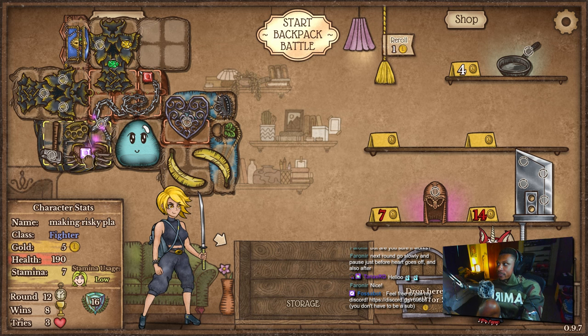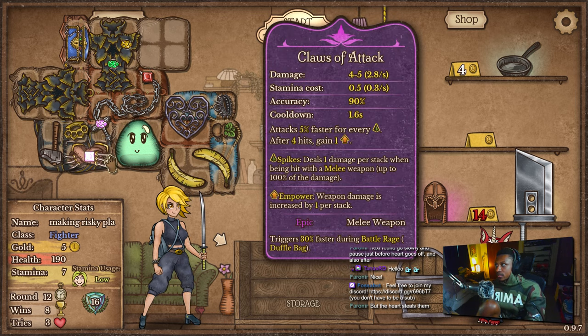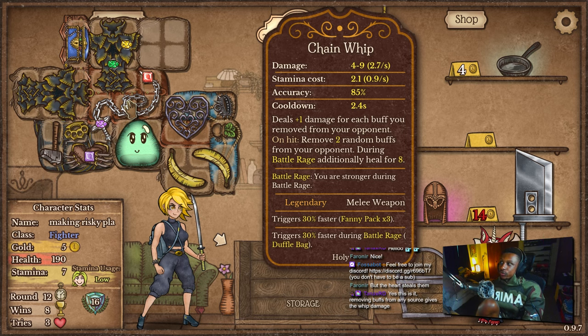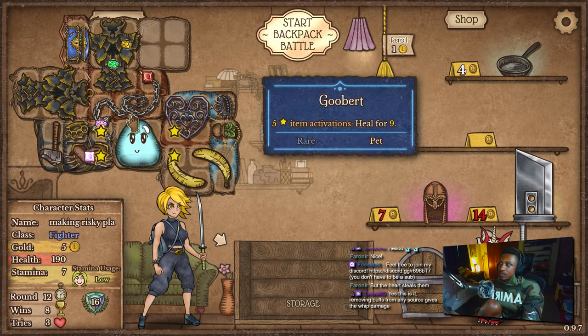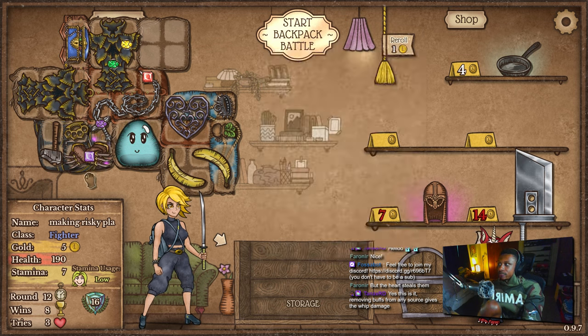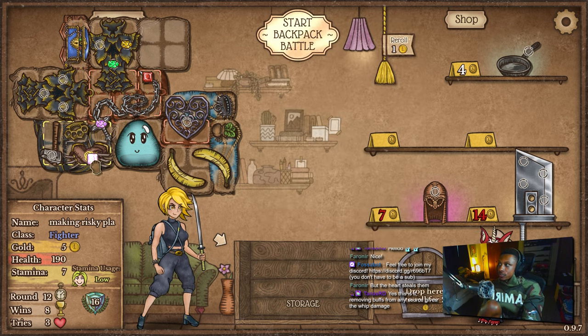I wonder if it's better to do this or to do that — I actually don't know. Because the claws of attack is faster than the chain whip and it just keeps getting faster because of spikes. The chain whip doesn't get faster, even though it is in three fanny packs — it is 30% faster. I don't know if 30% faster is faster than 1.6 though. We'll have to see next round.